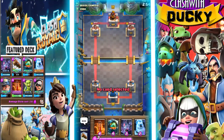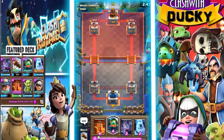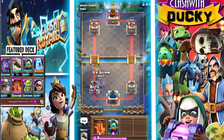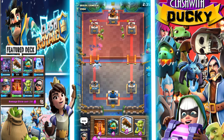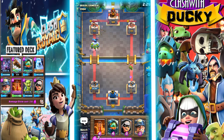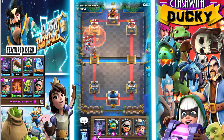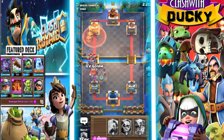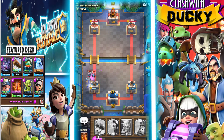We're against level 11, pretty average. And if he goes Hog, we're probably dead. I'll defend that as well as I can. Okay, not bad — the Bats are going to go ahead, so that's a bit unfortunate. I guess I'll Log here and go Goblins behind all that. Oh, Minion Horde — level 13 Minion Horde. Wow. I will Poison that away.